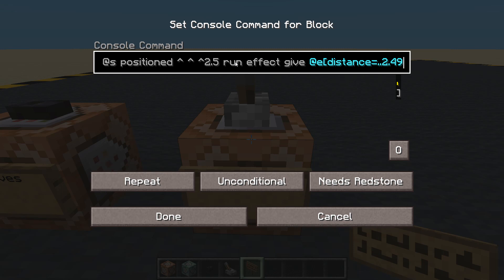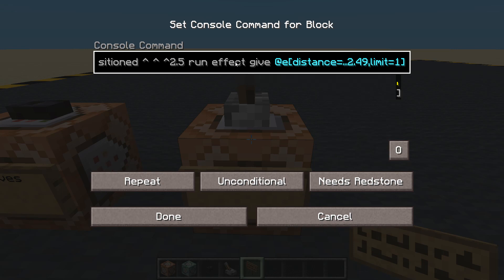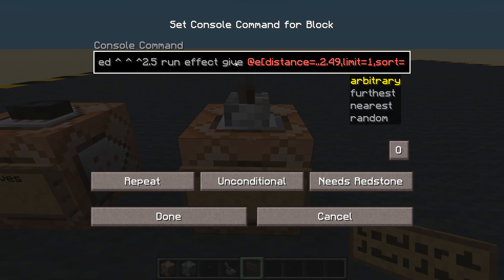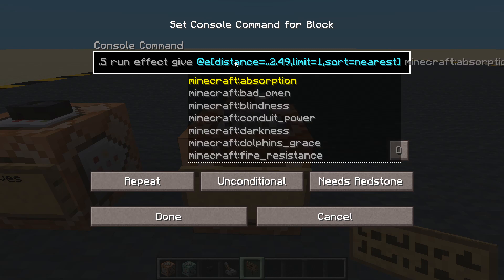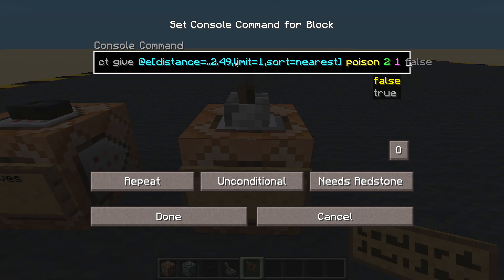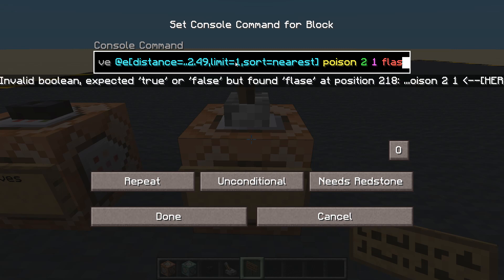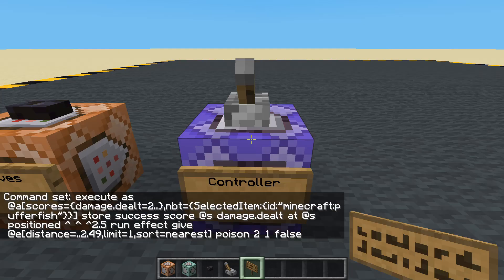So we're executing the command 2.5 blocks in front of us, and if someone is in a little range of that area - limit equals 1 and sort equals nearest. We're going to give them poison, because puffer fish are poisonous. Let's set it to 2 seconds, amplifier of 1, and let's not hide the particles - false. Done. Turn it on.